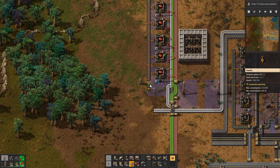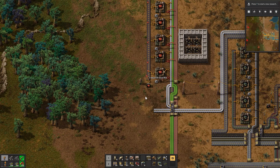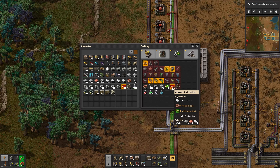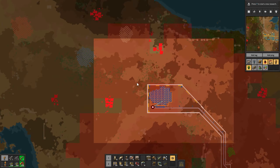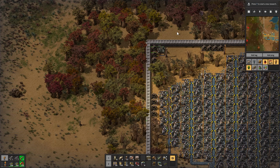So now I just tell it that you are going to make advanced circuits. Hooray! That should be it. And we will put these in a chest. There we go, cool. How long do these take? They take a pretty long time. Wow. Nine and a half seconds — that's a very long time. Oh my gosh, look at this radar — it's almost destroyed. That's crazy.